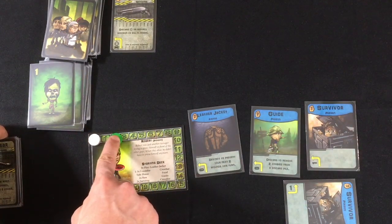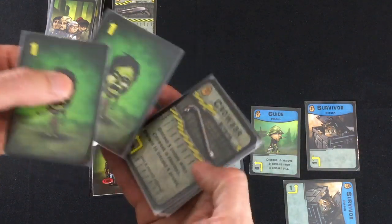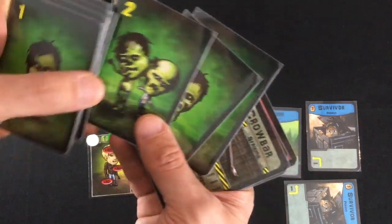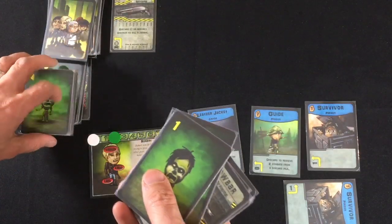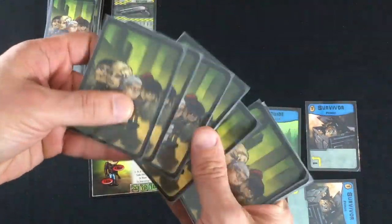Going to draw my five cards but I have no cards left, so the wave advances — from one to two. I take the top two zombie cards, both value one, and shuffle them into my discards to form my new deck. If a zombie were a higher value — like a two — you'd have to kill it twice to actually get rid of it. They get tougher and tougher as the waves progress.